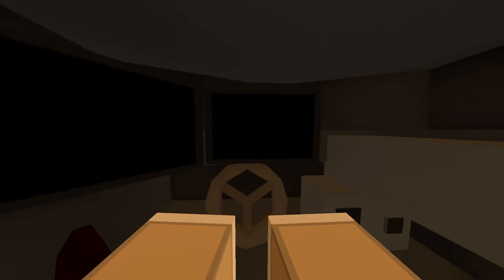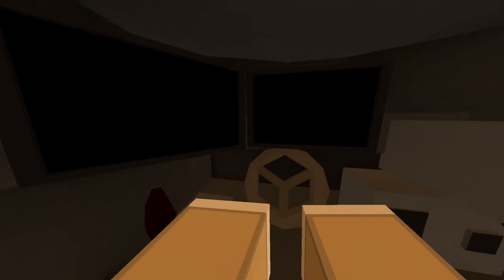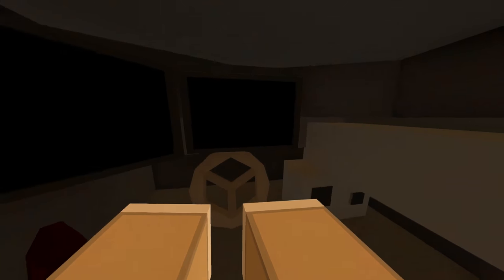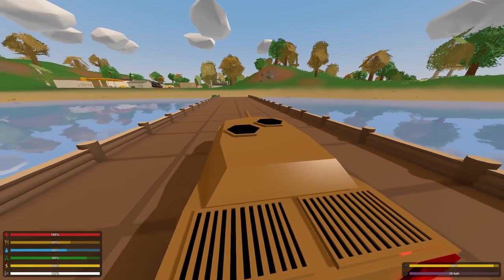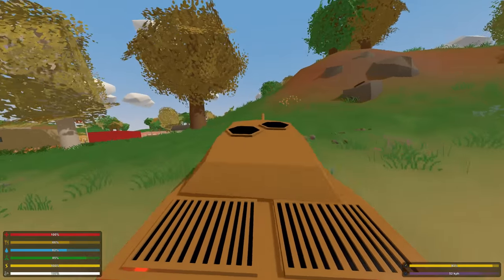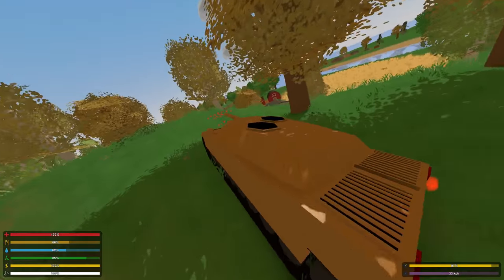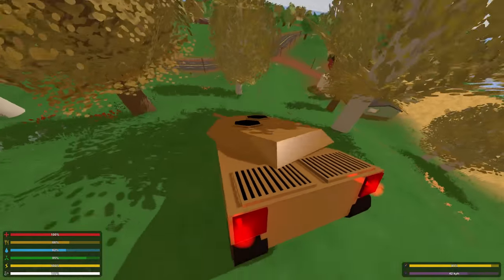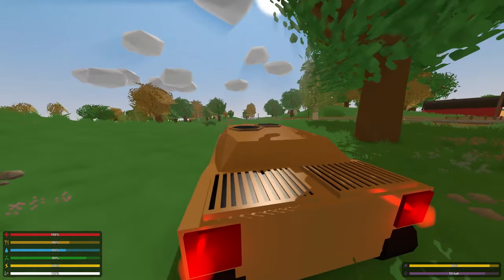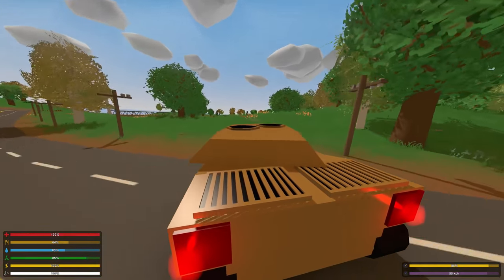Inside the Abrams there are two screens, what looks like a little machine gun, some levers, ammo, and other equipment. You're not going to spend much time driving from the inside since you can't see much. The top speed appears to be about 60 kilometers per hour, similar to the previous tank. I really like the way the gun turret turns when you drive — it makes the mod feel complete.